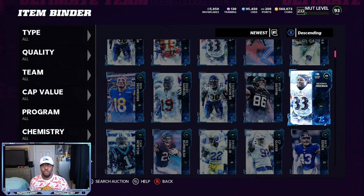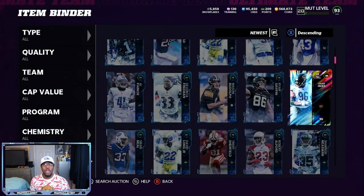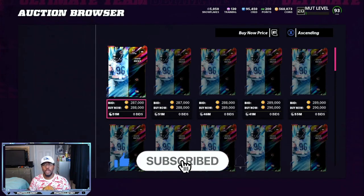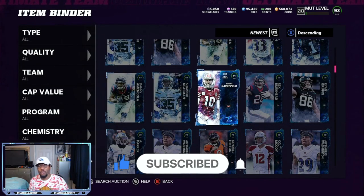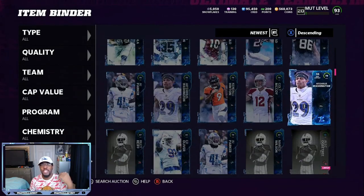Watch the entire video. You can see we got some 89s right here. We also pulled a 265k limited — 288,000 coins right there. So you are going to get the opportunity to hit big in this. We also pulled a 91, and we pulled like 389 overalls so we have enough to make another set.